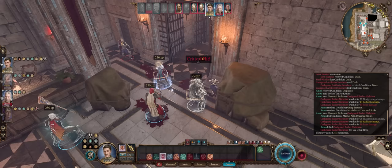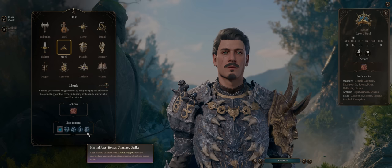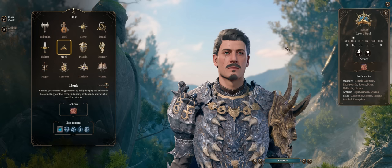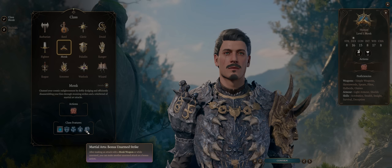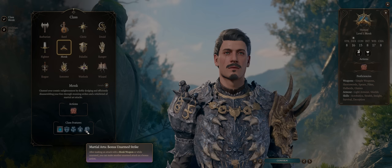So even at level 1 you would already have 2 attacks if you don't want to spend ki points for Flurry of Blows. Note that monk weapons are any weapons the monk is proficient with. For example, if you are an Elf, it will work with longswords, which also works to proc the Bonus Unarmed Strike ability we just covered. Just remember, you have to alternate normal attacks with this bonus action to actually get it.